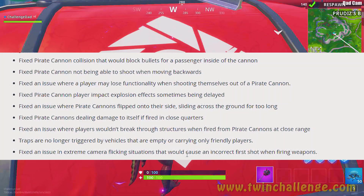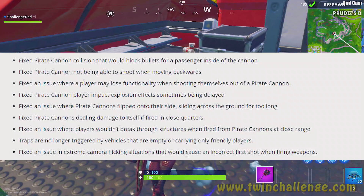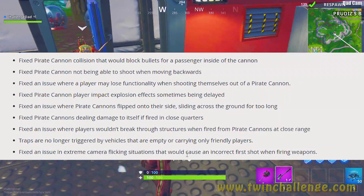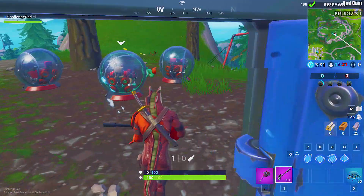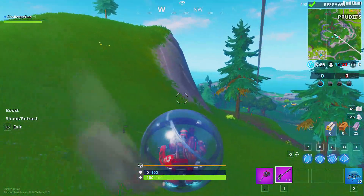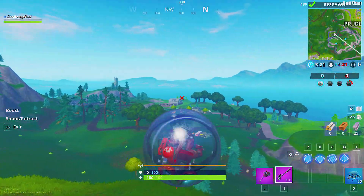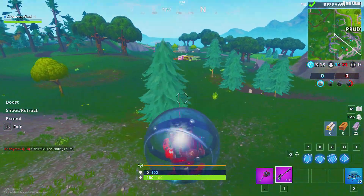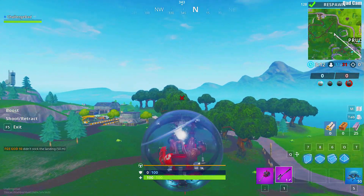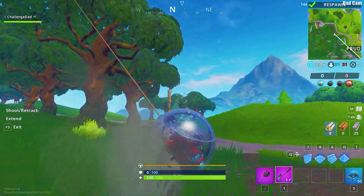Fixed an issue with extreme camera flickering causing an incorrect first shot when firing a weapon. This happened to me many times — it looks like you're going to land your first shot, then a flicker happens and firing from point-blank range yields nothing. I want to verify this is actually fixed when I start playing.